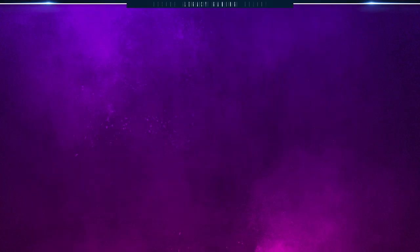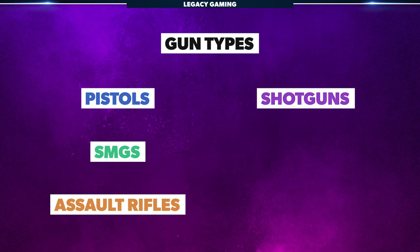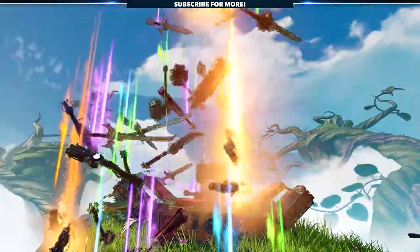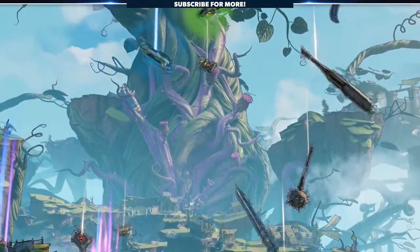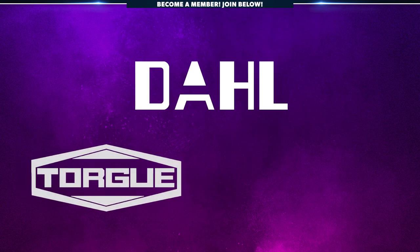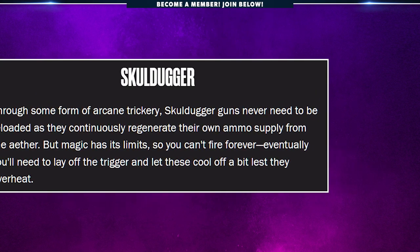Let's talk guns. There are six major types in the game: pistols, SMGs, assault rifles, shotguns, sniper rifles, and heavy weapons. What I find more interesting than the actual weapon types themselves are the manufacturers creating the guns in Wonderlands. Some names will sound familiar, like Dahlia, Torg, and Hyperious, but there are a number of other manufacturers making their debut in the game, including Skulldugger.